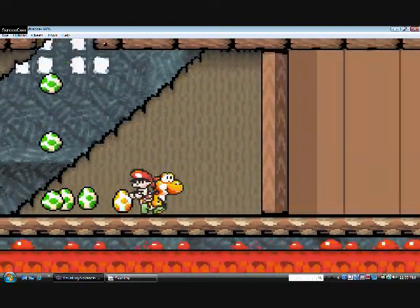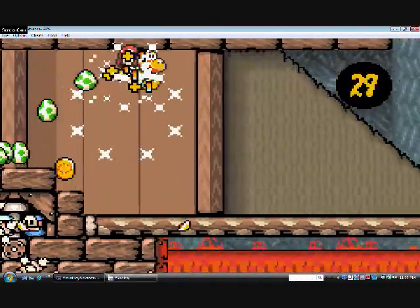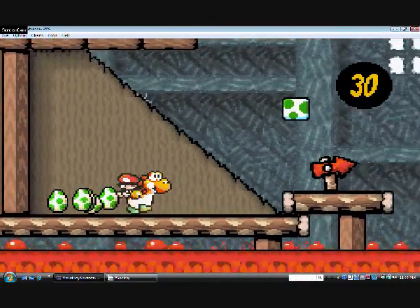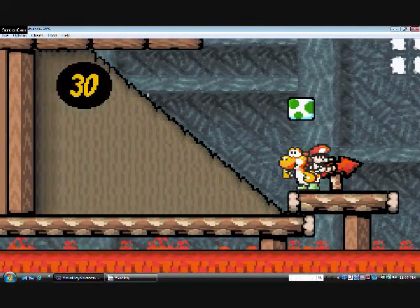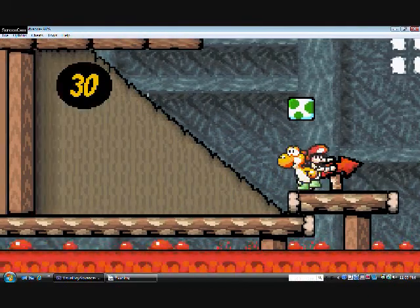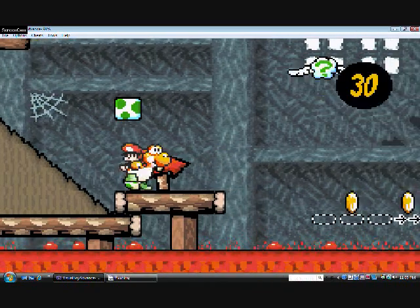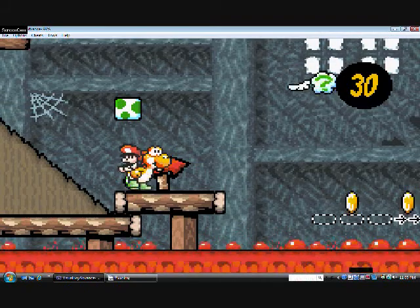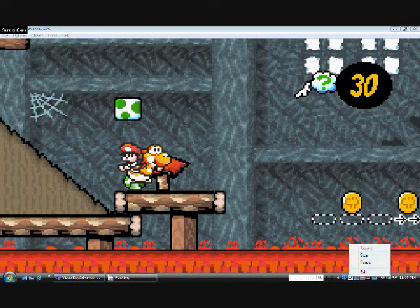Last guy is dead. I got 30 stars. How much time I got left? I'm about to run out of time, so we gotta end this video. Next time on Let's Play Yoshi's Island Advance, we're gonna take on Burt the Bashful. This is Celtics Elite, Celtics Elite World 2 signing out — goodbye and have a nice day!